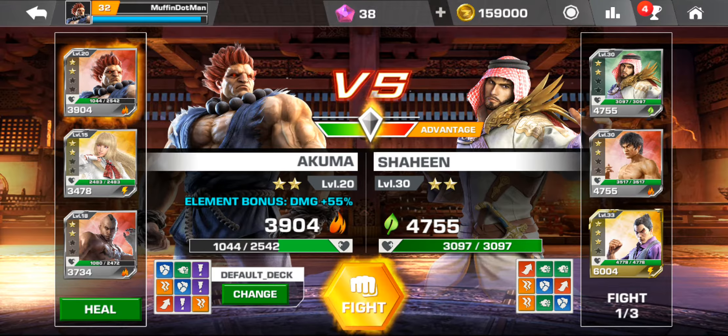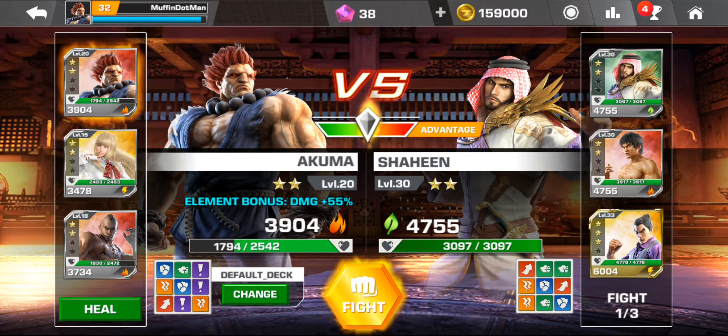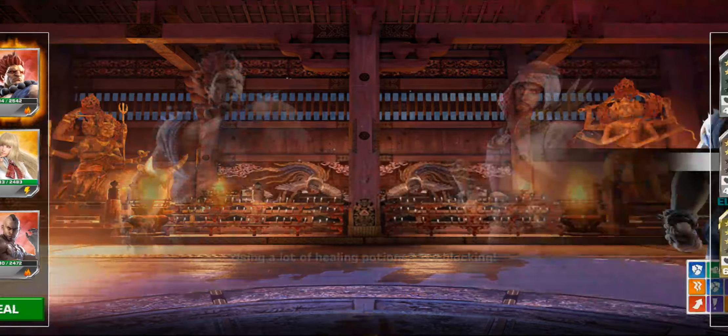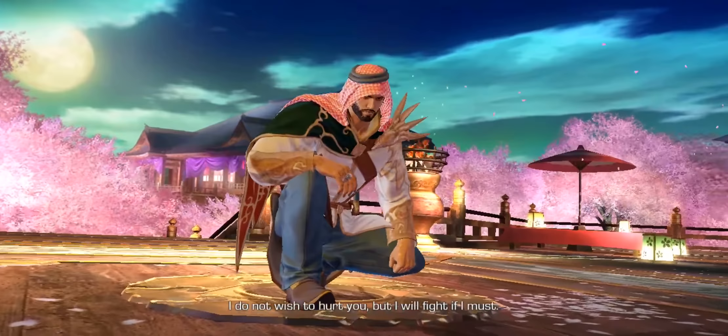Let me quickly show you a battle. I need to heal my characters first — team heal, done. In Dojo mode you need to win two out of three matches to unlock the chest you're going for. You can also change your deck in-game and customise it how you want. I've got the element damage boost on Akuma and all three characters ready. Underneath 'versus' you can see which player has the advantage — this opponent is level 30 tier two, maxed out, so it should be a fairly close game.